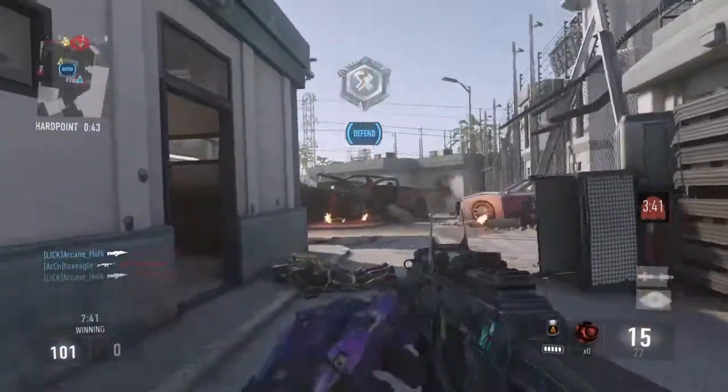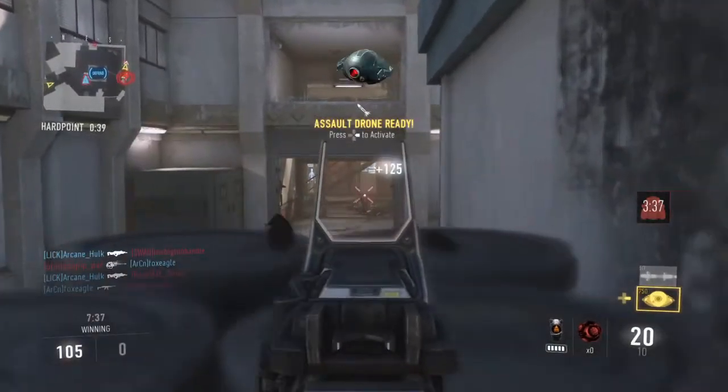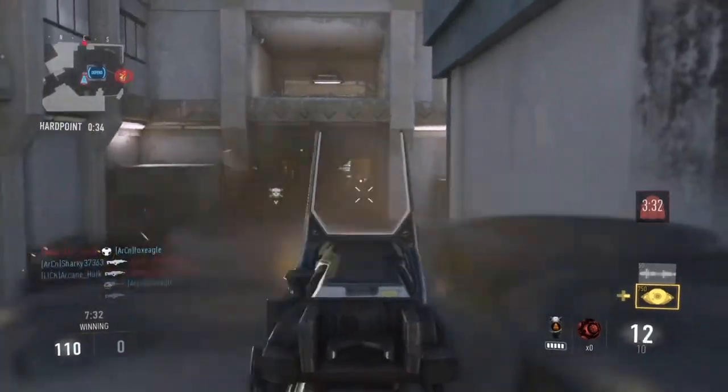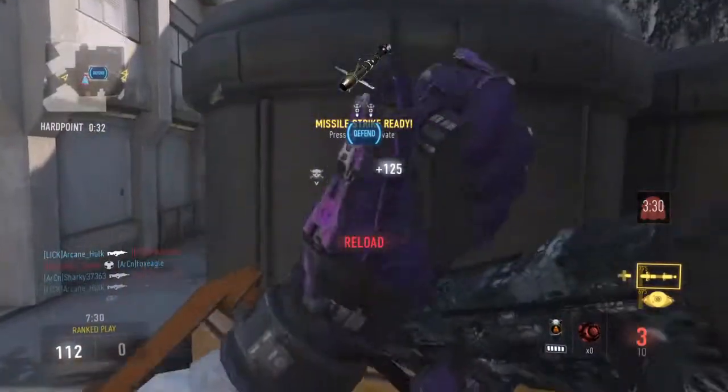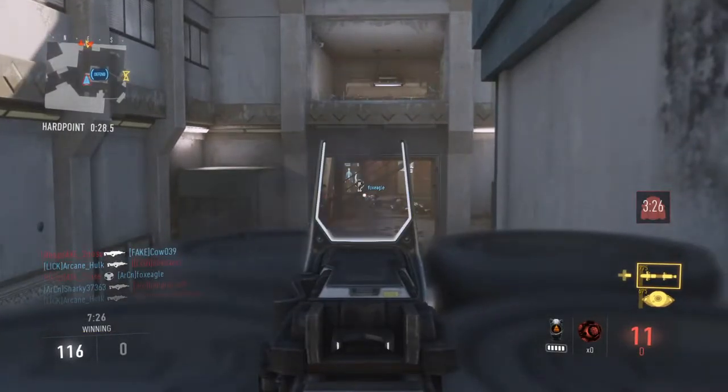Next I want to talk about rotating — pretty self-explanatory, you just rotate from one hardpoint to the next. Generally you want to do this about 10 to 15 seconds before the next hardpoint spawns. Depending on the size of the map, go for 15 seconds. If it's a close-quarters rotation, you can do it in about 10 or even less depending on how dominant your slayers are.